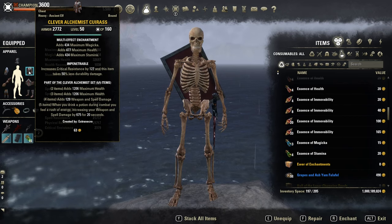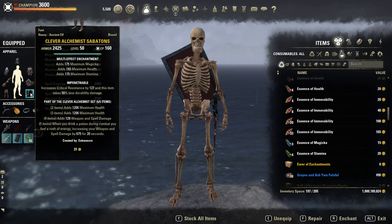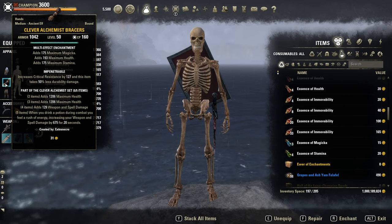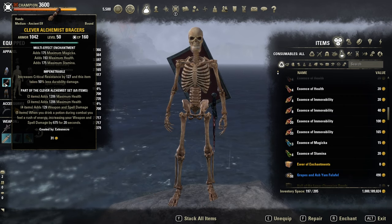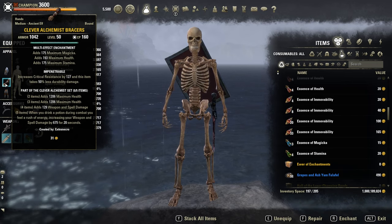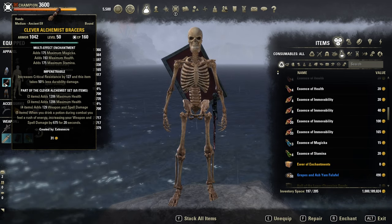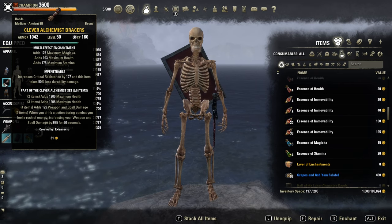On the body, 5 Clever Alchemist in 4 heavy and 1 medium — full impen by the way. This powerful set gives us 675 weapon damage for 20 seconds after using the potion. Try to make sure that you use the potion right before your ulti-dump.